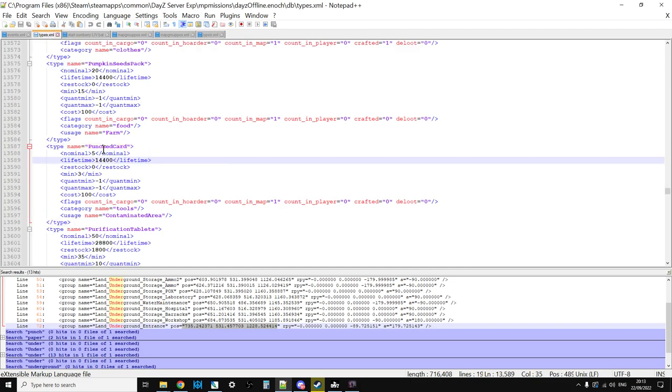There are only five punched cards on the whole of the map and the card is classed as a tool. But luckily they're only counted on the map, so as people pick them up another one should spawn in.